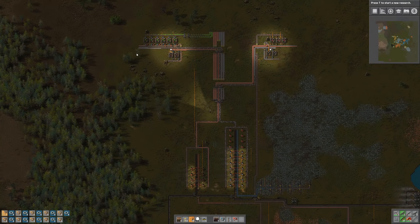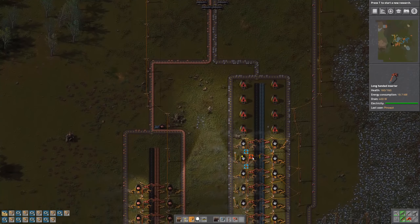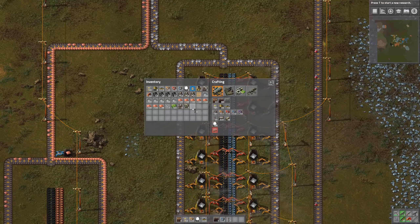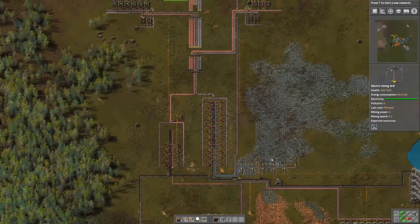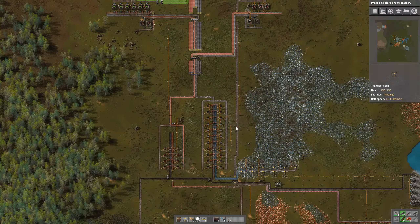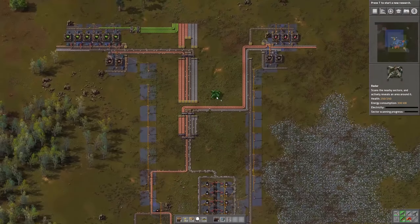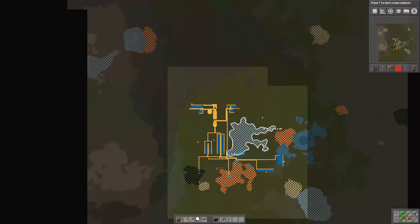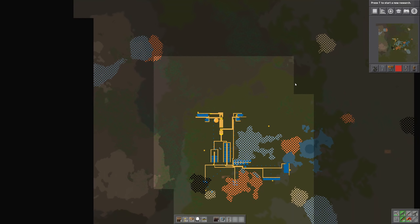But I think right after this we need to start automating the process of creating our basic building blocks for the game, so to say. And I think we're doing it. Looking very nice. I also forgot one more thing — we have a radar down here. We never put the other radar up here actually. Let's put it here, and now we can see a little bit more up here.